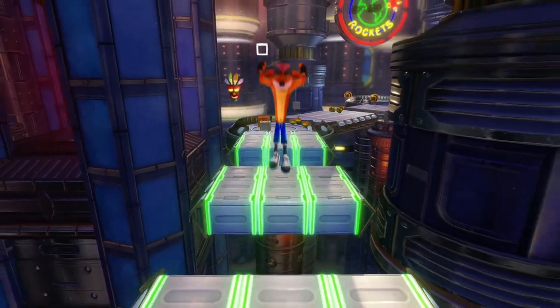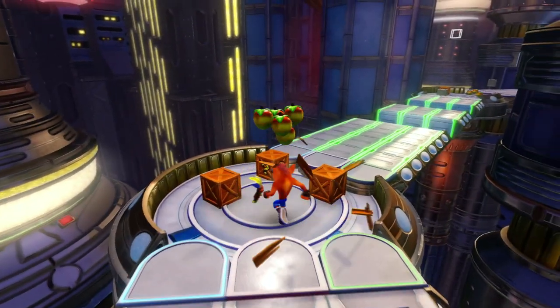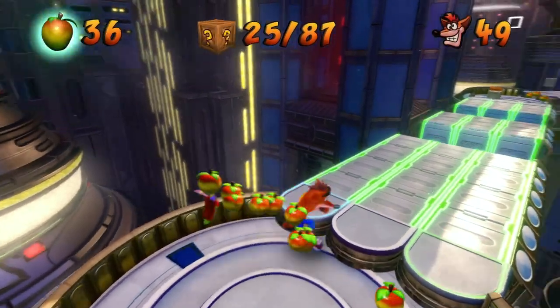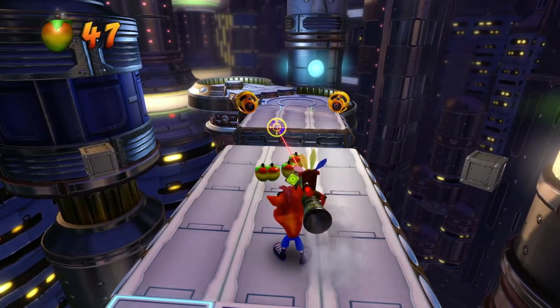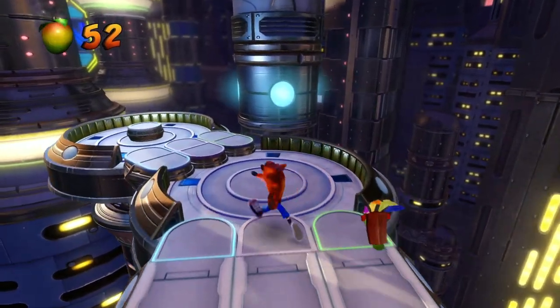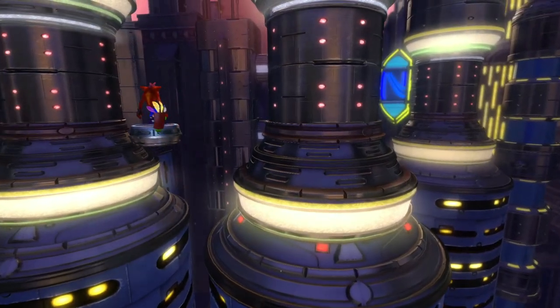I hate the backtracking. So then we can get these, because there's not that many boxes. I believe the Green Gem will actually bring us back down here, so you actually have to backtrack quite a bit in this level because of that. At least I remember how it's supposed to go. So we'll go up this elevator to the next section.